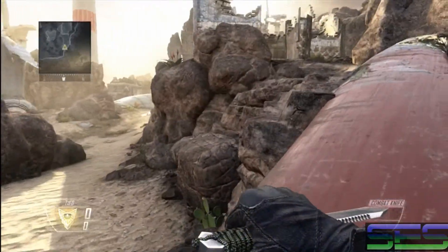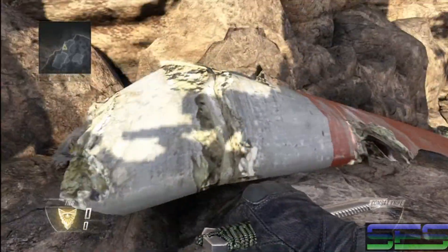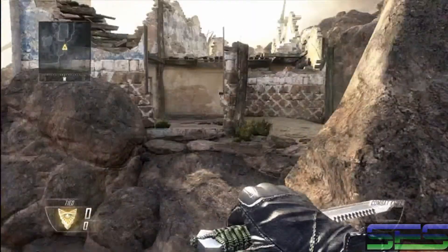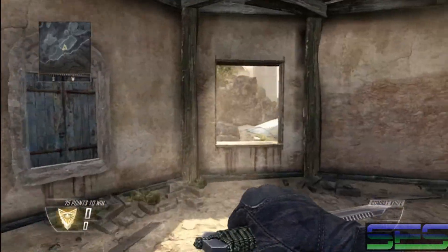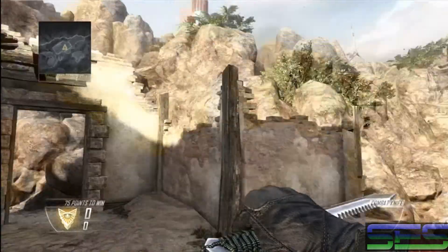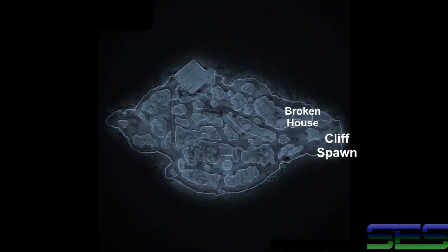This propeller wing here on the right does not have an official callout because of one we use later on in the map. This here is your broken house. As you can see it's torn apart to pieces — there's not even a roof on it. You might find a couple campers in here in a game type such as Search when they're too afraid to come out and play.